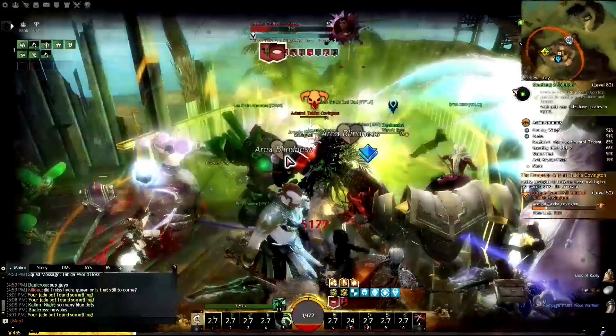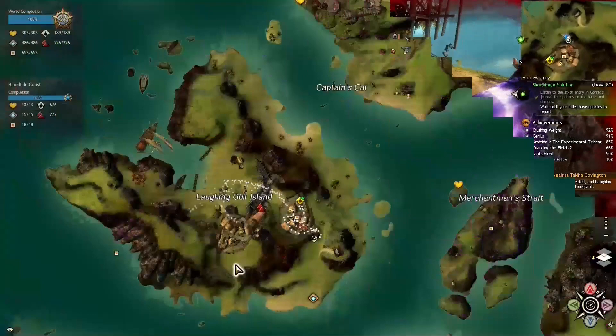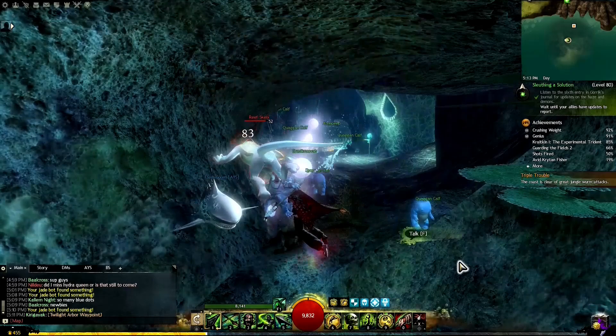Next we have to beat Admiral Taidha Covington in Bloodtide Coast. Once she's defeated, we go over to a nearby quaggan village and report our deeds. The quaggan at the door says they saw us kill the pirate lady and thanks us, giving us the next token.